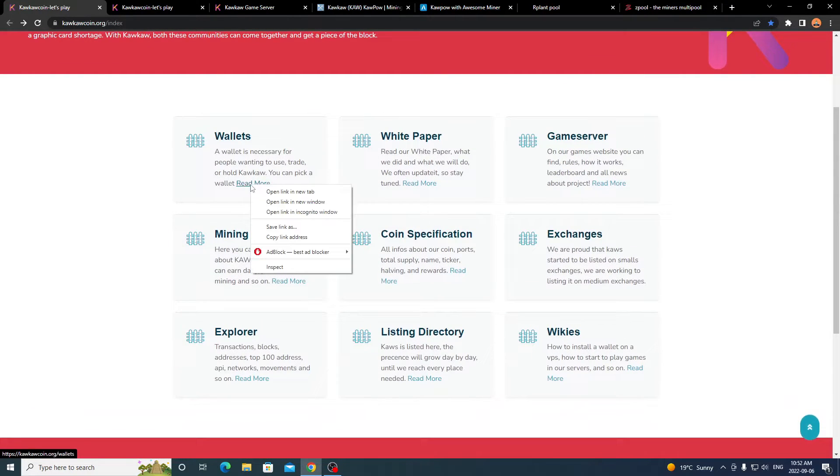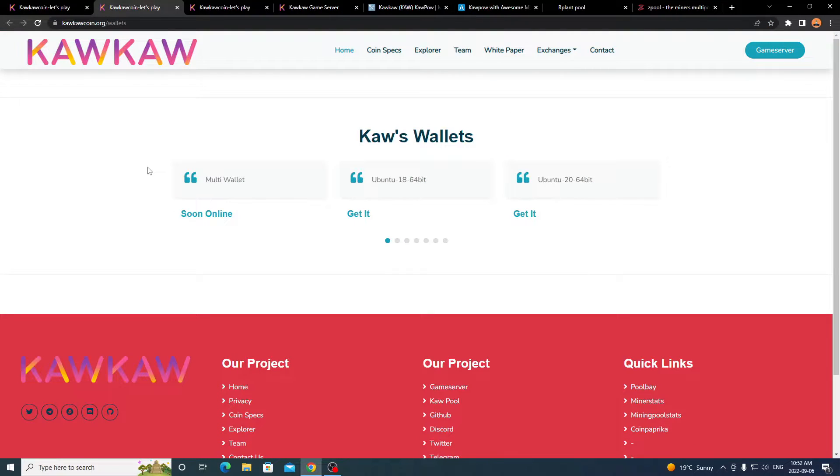If you go to the wallets section, they have a multi-wallet coming soon, a wallet for Ubuntu 18 64-bit, Ubuntu 20 64-bit, Windows 10 64-bit, and macOS — so pretty much a wallet for every OS. They also have the source code listed. Depending on what operating system you're on, download the corresponding wallet, open it, create the wallet like normal, and get your mining address ready for when you start mining.